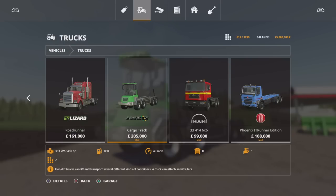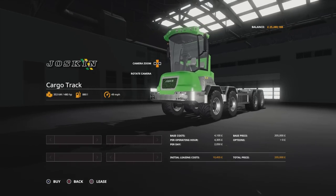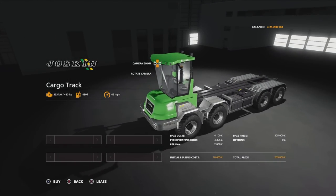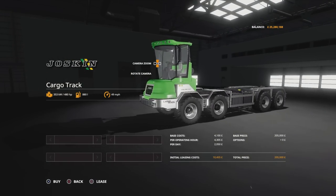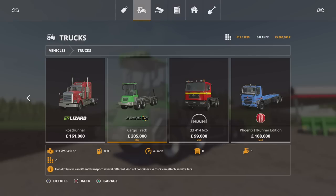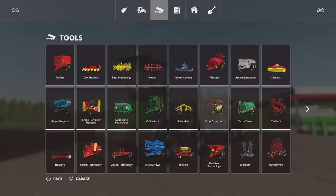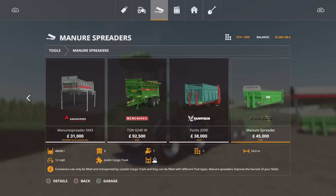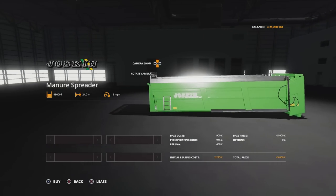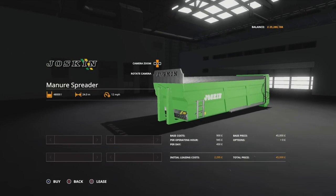There are no options available — it comes in just Joskin green and it has a trailer hitch on the back. It runs at 49 miles per hour. As far as the backs go, you'll find one under manure spreaders — 45,000 to buy, 24 metres spread, 48,000 litre capacity, running at 12 miles an hour when spreading. Again no options available, you get it as it comes.